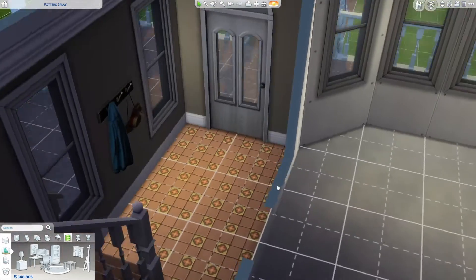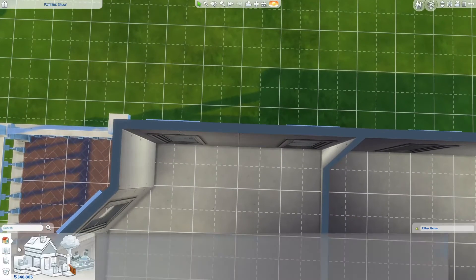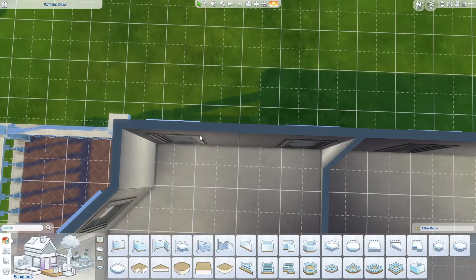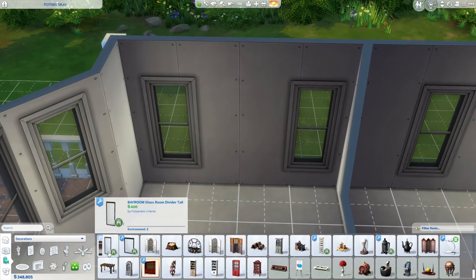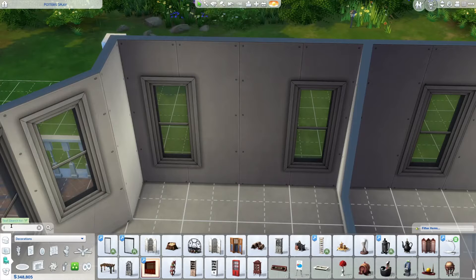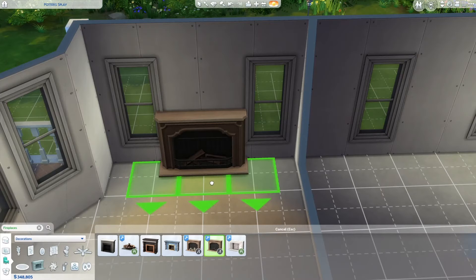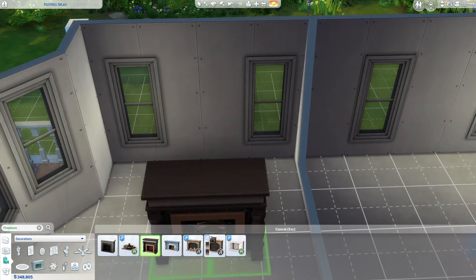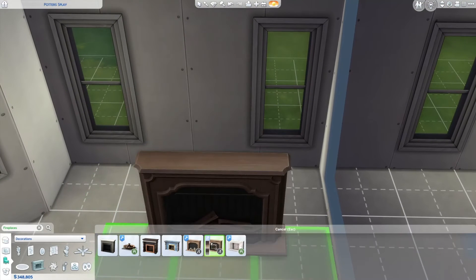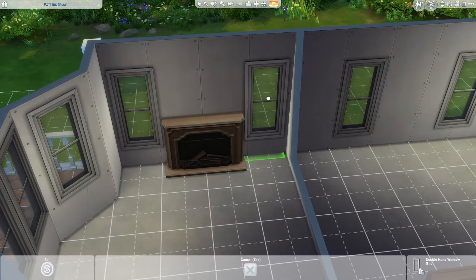I'm going to leave that for now because I can't decide. So in here, this is going to be quite cool. I have decided that I need a fireplace — I definitely need one. I'm not sure whether I want to build it in or what. I'm just going to have a wee look-see. Because I don't know whether I want it to be one that they can use, or whether I want it to just be like one with little candles, because I think that's quite nice. I do really like that one, because it's not too bulky.